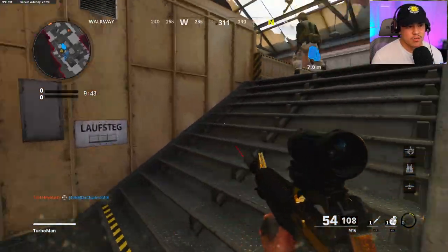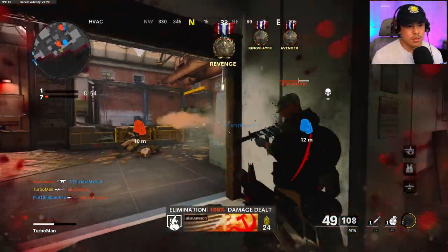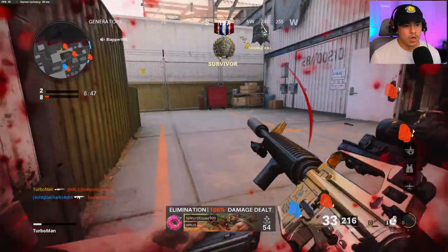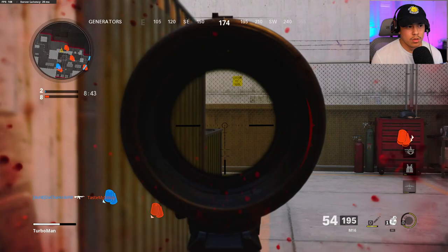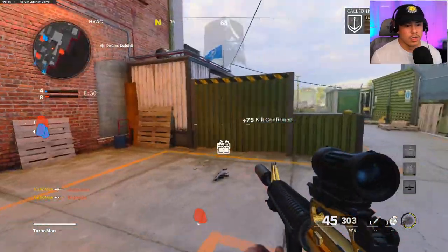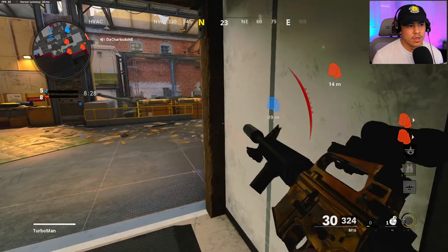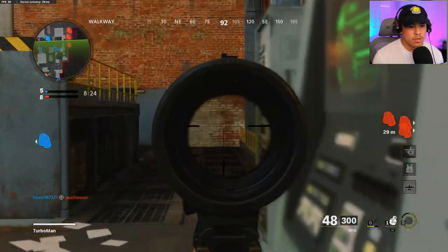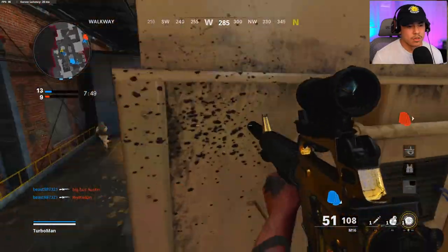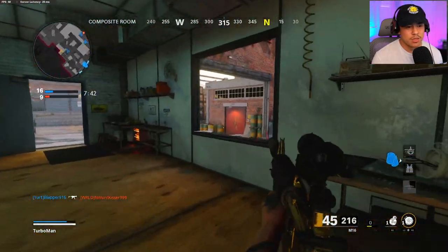We're going to try to establish power positions as fast as we possibly can. Got right behind me — got him. We got to heal up ASAP. Here they come — I'm going to try to hold the line as much as I possibly can. We got to back up. Good kill. Spawns have flipped. The M16 is just way too nasty up close, but even though it's not recommended to use it up close, it's still great.